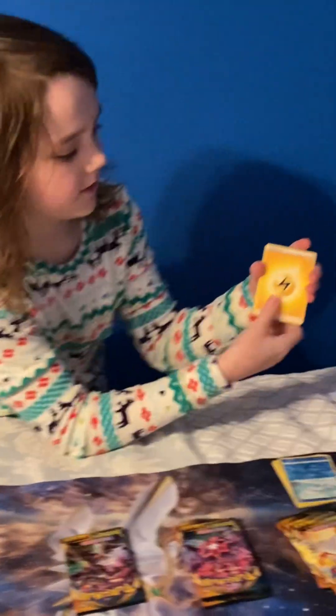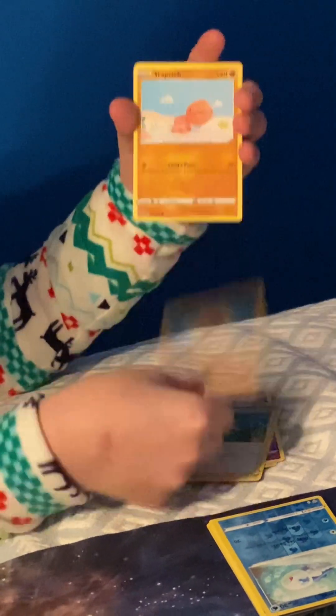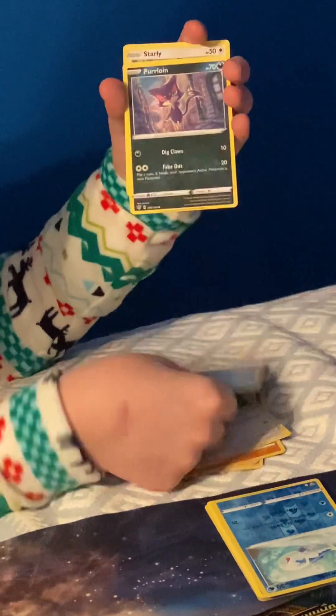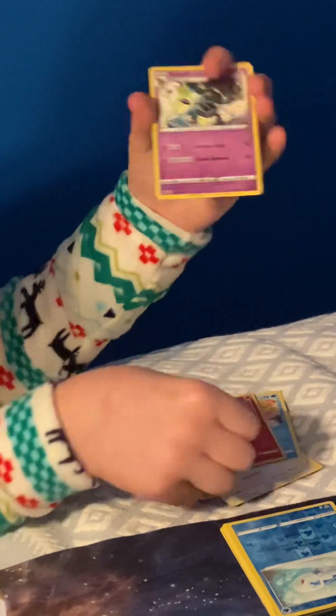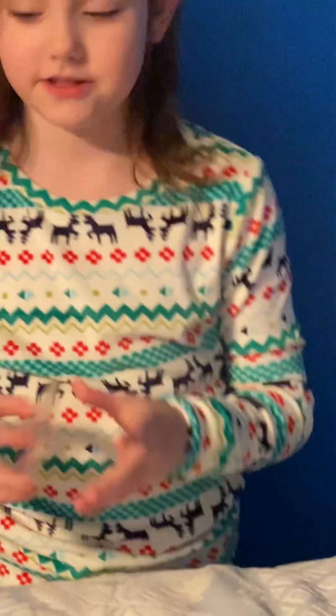So we've got Electric Energy, Dine, Bird Keeper, Solrock, Trapinch, Teddiarsa, Marini, Perloin, Starly, Larvesta, and Gullit. And don't worry guys, I'll show you the good cards up close at the very end.